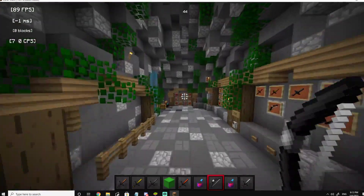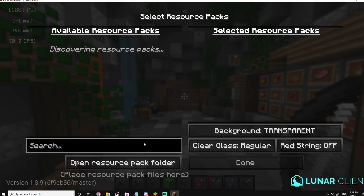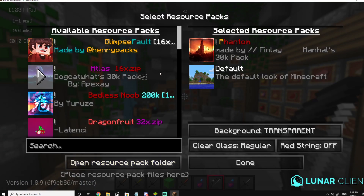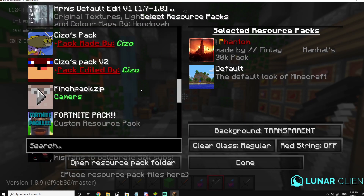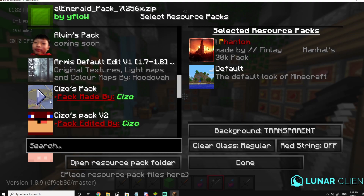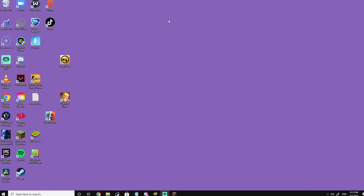So first thing you want to do, as always, is Options, Resource Packs. I'm going to change the Scissor pack. I don't like this picture right there - I don't want to hover my mouse on it because of the button - but I don't like this picture.